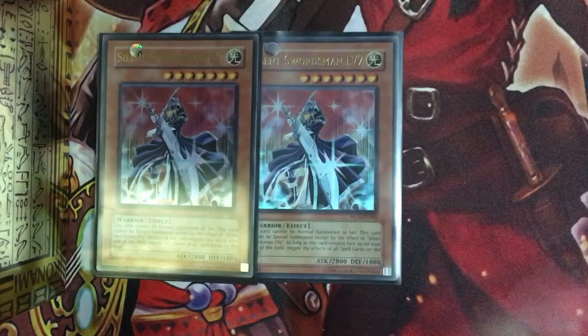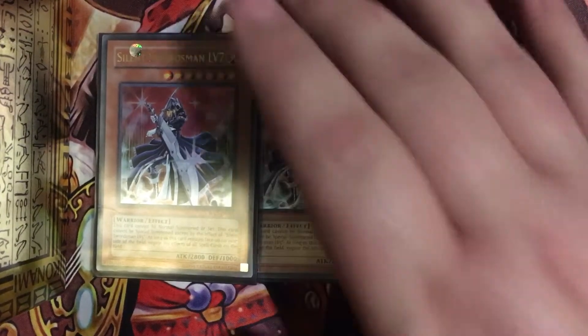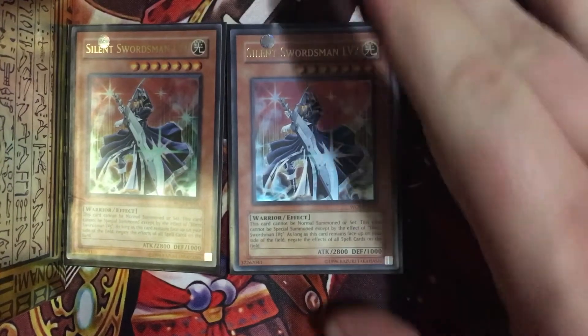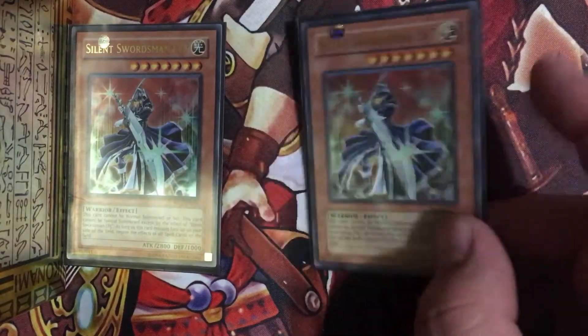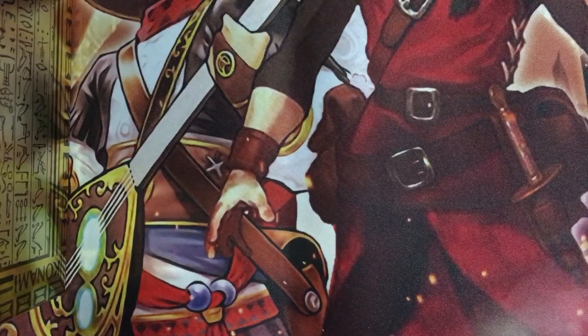So far I have two of these right now. I will try to acquire a third one of this rarity. Silent Swordsman level 7. What he does is he makes all spell cards on the field negated and useless. This won't stop people from using pendulum monsters as pendulum skills and all that, but it will stop tricky cards like Raigeki and stuff like that. And he can be summoned with Silent Swordsman's effect, so he's easy to bring out and he's a warrior. So he fits the theme real nice.